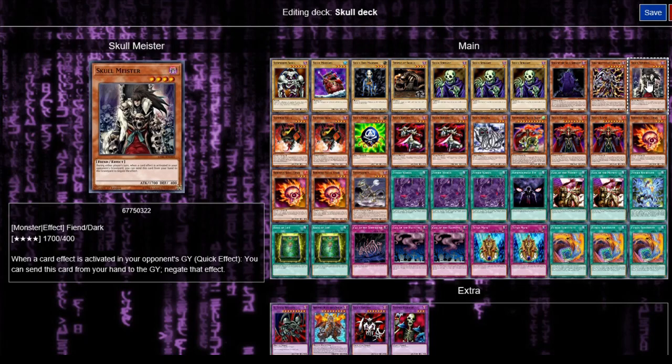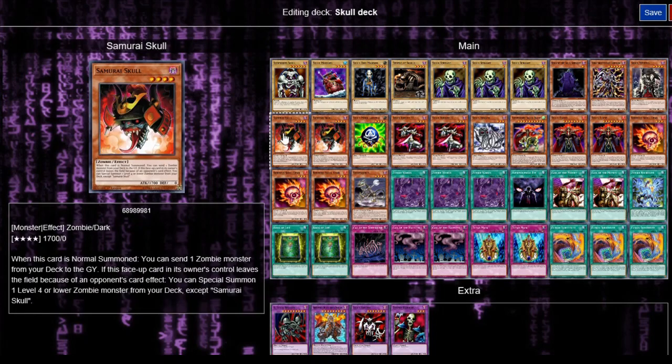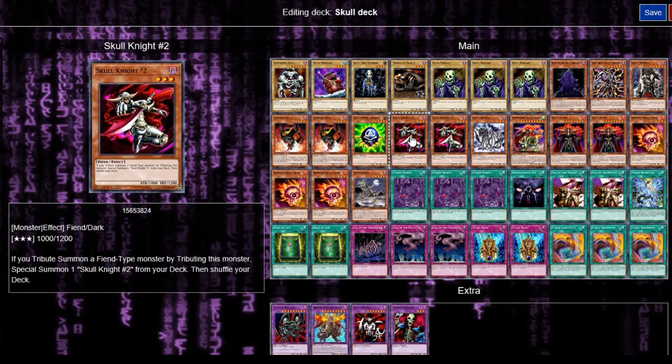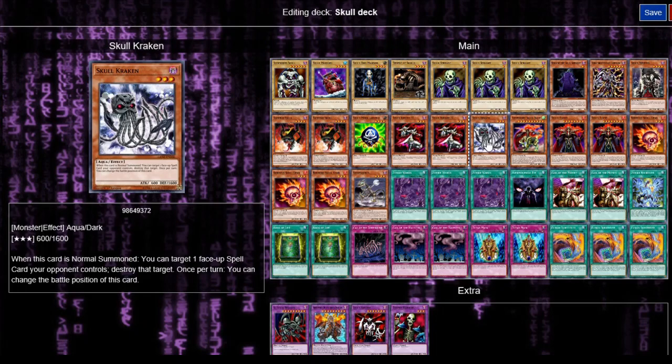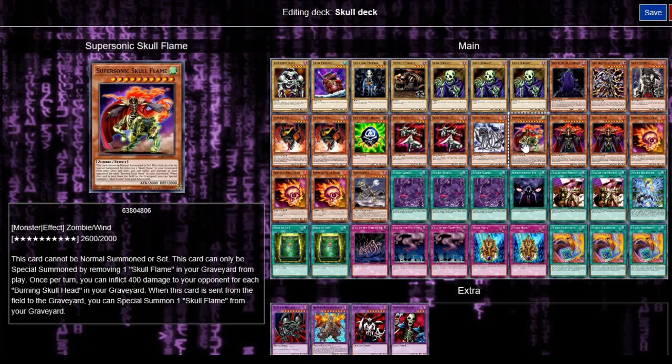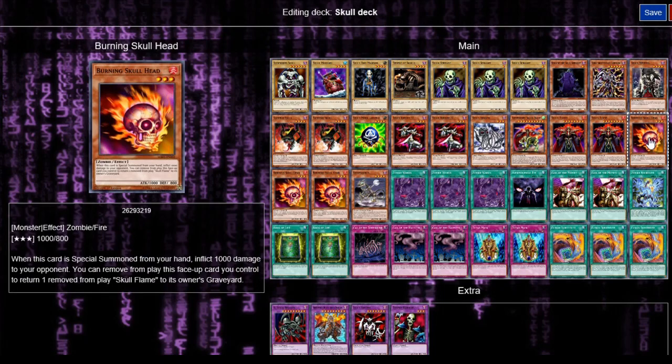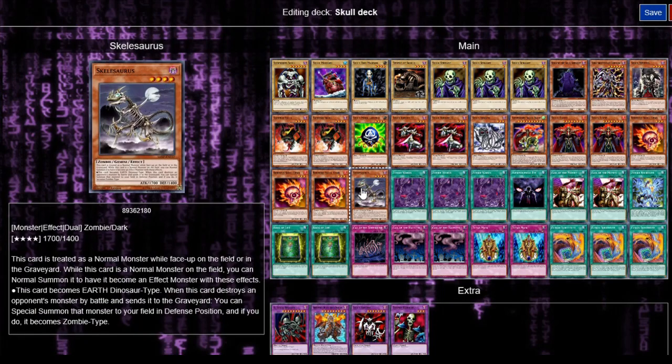We've got Skull Archfiend of Lightning, Skull Mithra — sorry if I said that wrong. We've got two Samurai Skulls, one Skull-Marked Ladybug — the reason we have that is because it's got the skull mark on there. We've got two Skull Knight, the Skull Kraken, a Supersonic Skull Flame, two Skull Flames, three Burning Skull Head, and one Skellosaurus. Those are the skull and skeleton monsters.